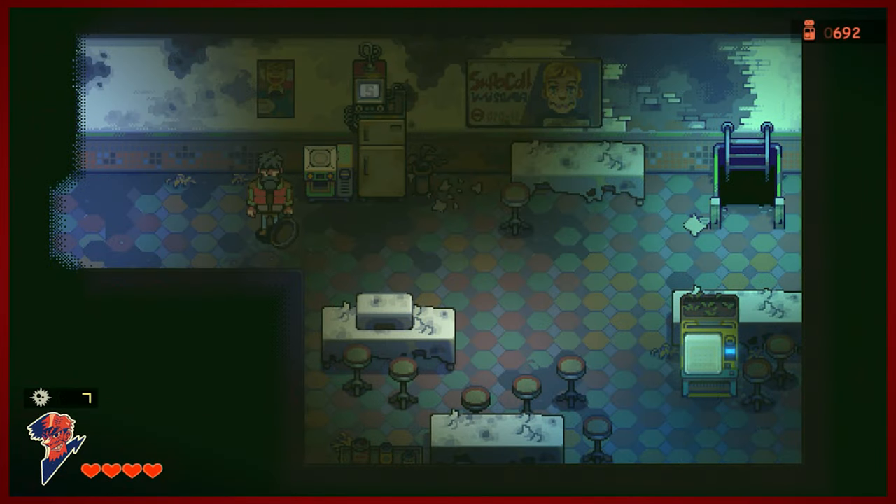Hey guys, DMike here. Hello and welcome back to another episode of Eastward. Last time we went above ground to the Forbidden Lands, explored a pretty good amount of these ancient ruins, and now we are on our way to hopefully find Sam. So let's go ahead and get started.